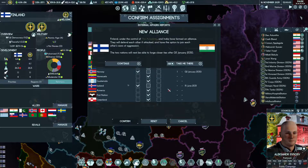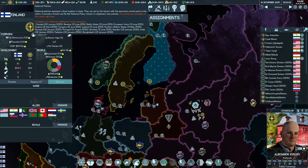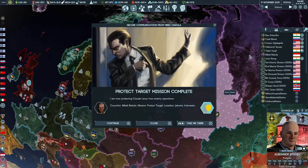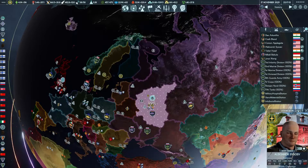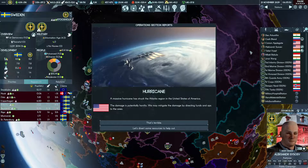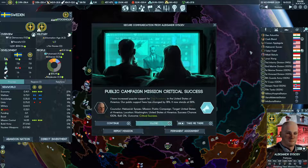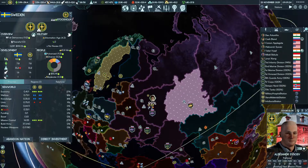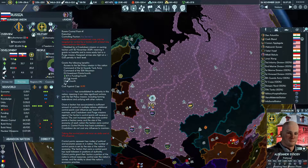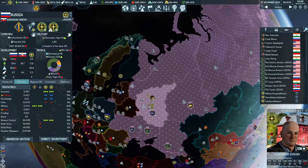I could have fixed the alliances earlier but it's fine for the moment. Offering assistance, continue, offering support. Sweden should have a lot of claims now - they are going to help. Public opinion is moving in our direction. Are we going to get the executive? Most likely 99%. Yes - threats. Very nice.